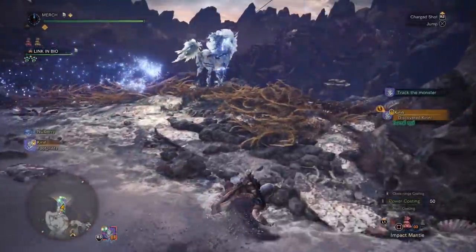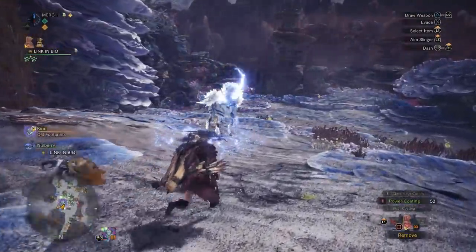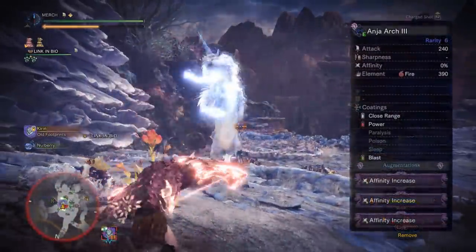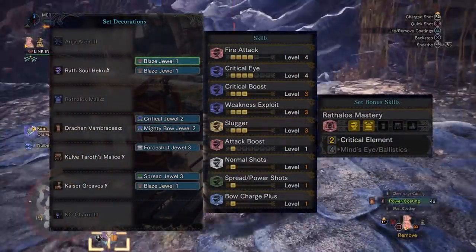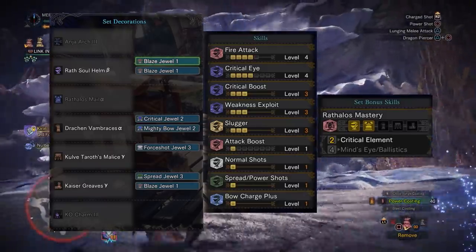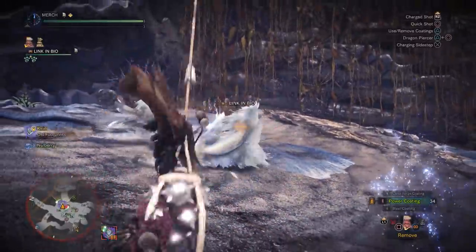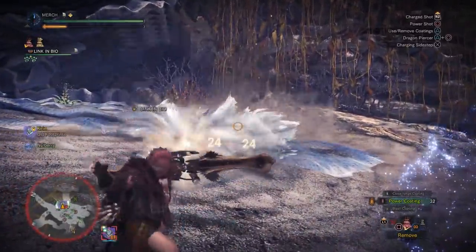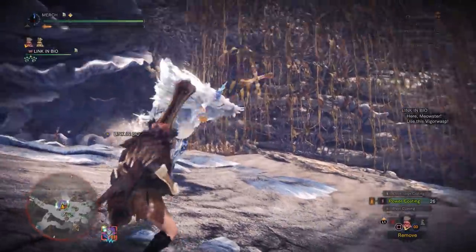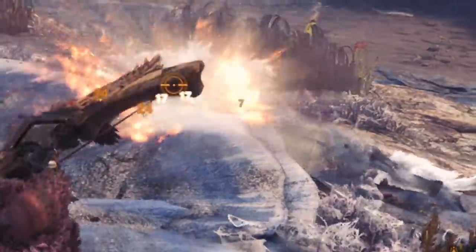Now let's get into the actual sets. First up we have the OG Arc Tempered Monster, Kirin. For Kirin, we're going to be using a bow — because bows are very balanced and not overpowered in any way, shape, or form. We're going to be using the Anjanath Bow with three affinity augments, and the rest of the skills are standard crit element skills. This is very similar to my anti-Arc Tempered Great Jagras set, with the only difference being that this set has level 3 Slugger, so you can knock out Kirin much faster and more often. For a safer set, you can replace the Blaze Jewels for Vitality Jewels, take a Thunderproof Mantle instead of an Impact Mantle, or swap out the Charm for a Vitality Charm. Your game plan is very simple: shoot the head, a lot, and then it dies.